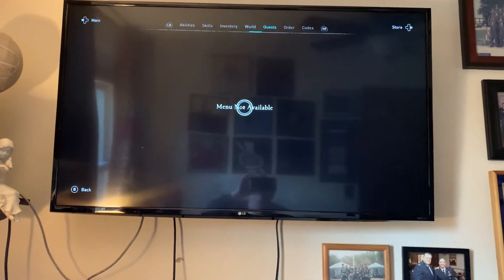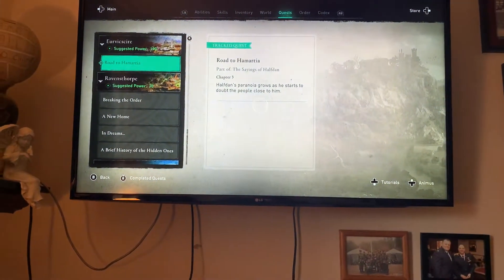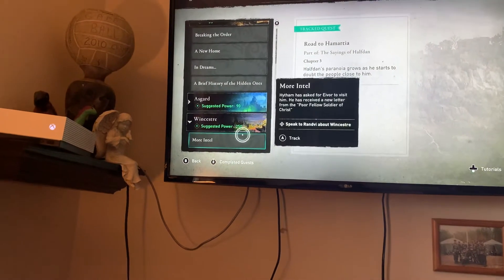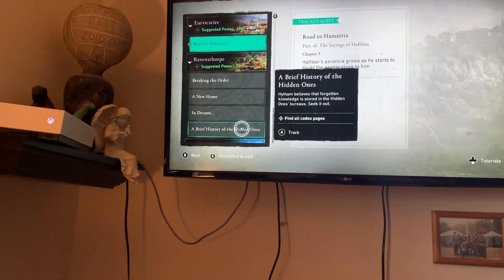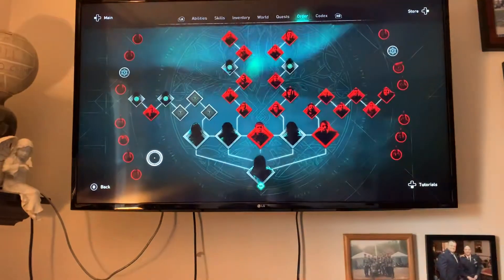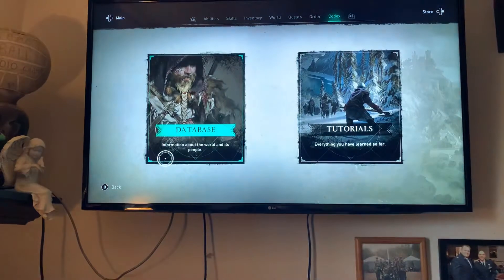There's the world map, there's the quests — you can see all these quests that I can do. Here's the order screen, there's the codex.